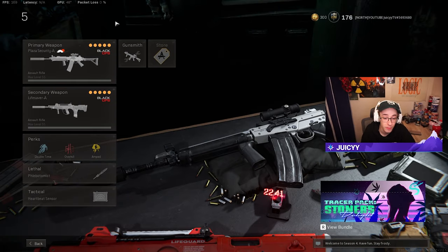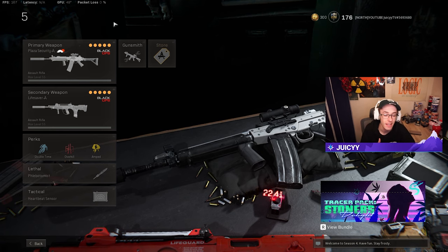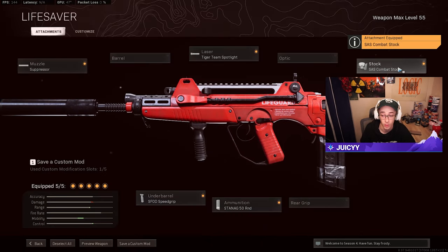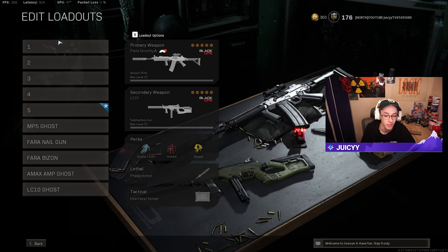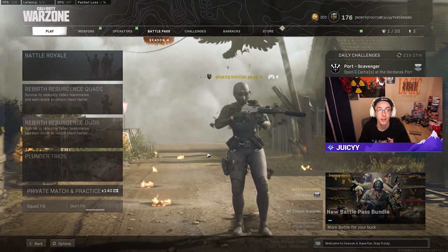The final class setup features the FFAR as both an assault rifle and an SMG-style weapon. Attachments: standard sound suppressor, SFOD speed grip, Tiger Team spotlight, Stanag 50-round mag, and airborne elastic wrap — though you can swap airborne for SAS combat stock depending on preference. Those are the five best classes for a beginner right now, with the same AR attachments throughout but lots of SMG variety to choose from.